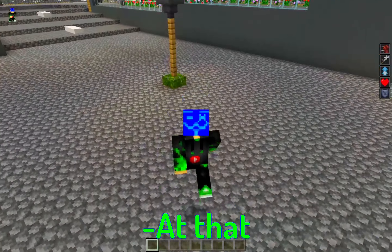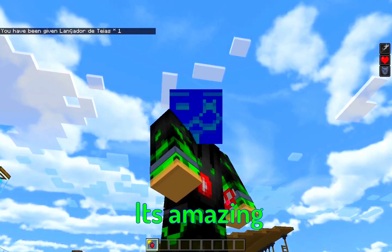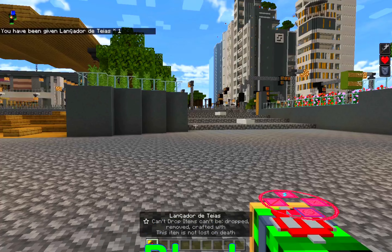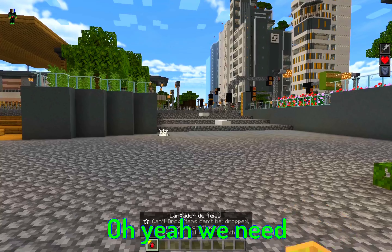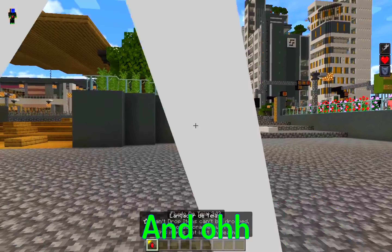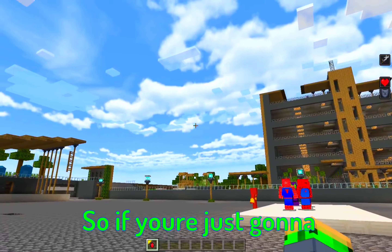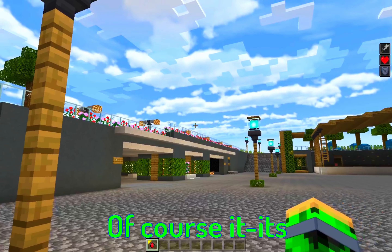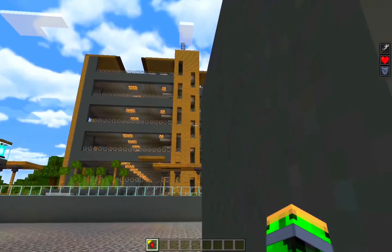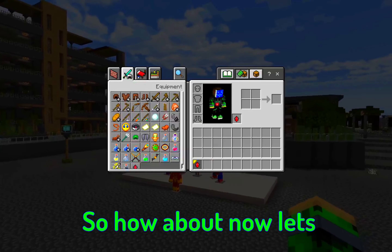We have a 3D web shooter. Hold the item, sneak, and touch an attachable block to web swing. The web needs to actually hit something — if you just throw it into empty air you won't swing. It's realistic! When the web hits, you get a levitation effect and travel toward that point.